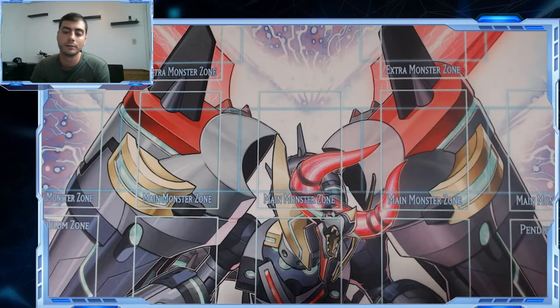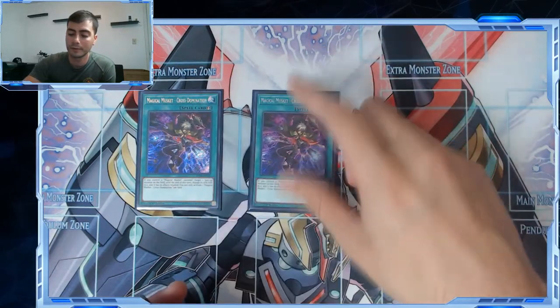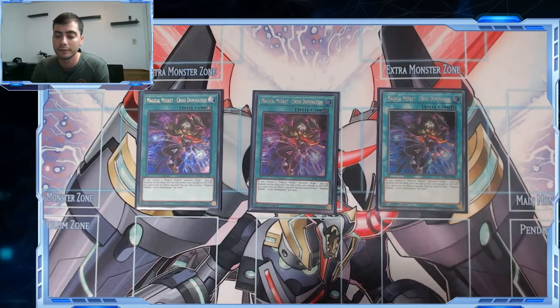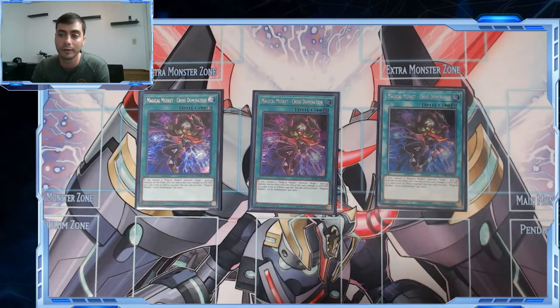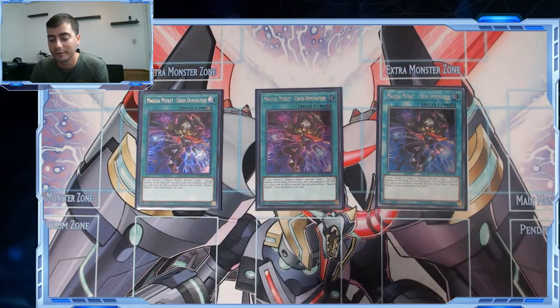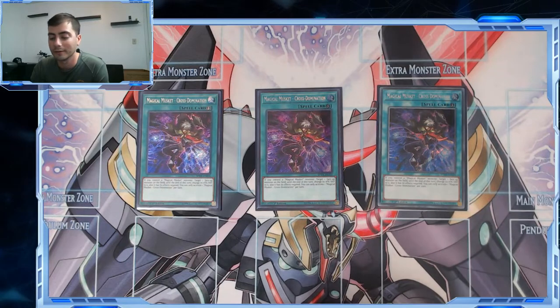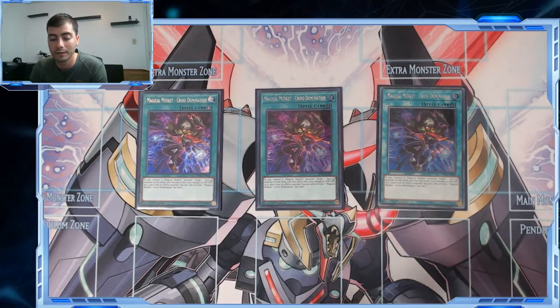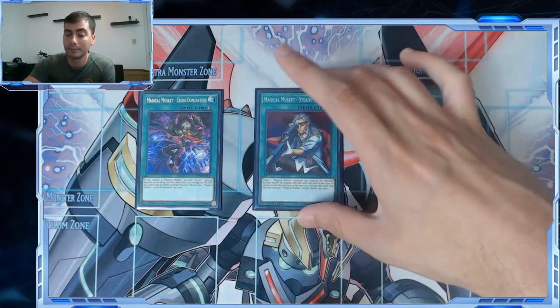Onto the spell and traps — we're playing three Cross Domination, by far the best Magical Musket spell and trap. Shout out to TCGPlayer who always gets you one foil print out of three, which is really annoying. This card is amazing — the artwork is honestly the reason I wanted to play this deck when it first came out. It's really scary to play around when your opponent is low on resources because they can't attack into anything without killing themselves, their effects are negated — it's just a really strong card.